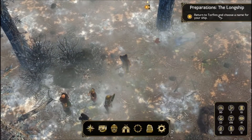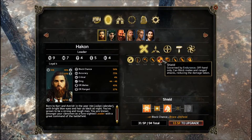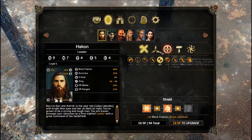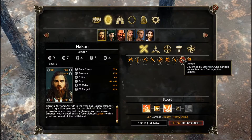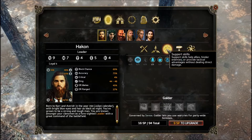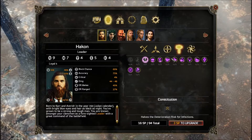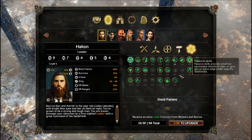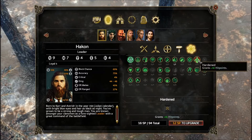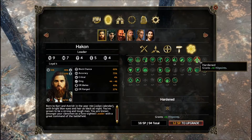So let's jump right into that, and then we'll return to town to talk to Corfin and name our ship. With the player character, I'm going to continue to work on our shield skill so that we can block a little bit better — he is our primary tank after all. I have enough points to go into sword skills as well, but I could also grab some offensive abilities or support skills like leadership. Getting some extra HP wouldn't be a terrible idea for him, so I might do that.